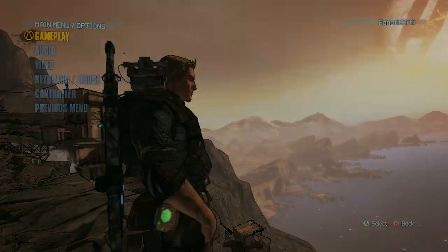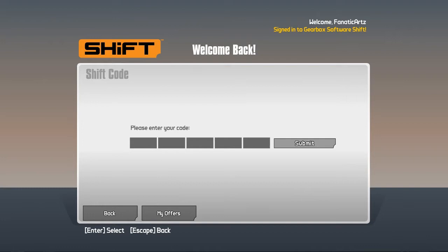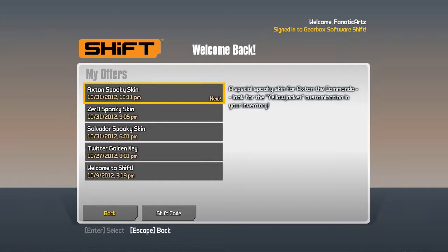Same deal as ever — we're going to go into our options, our SHiFT code, as in extras obviously, and we're just going to redeem the code. Boom, and there we go, that's Axton's done.